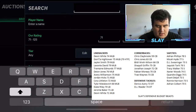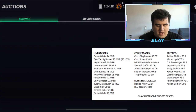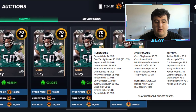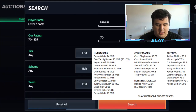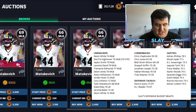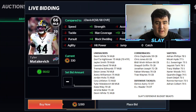Duke Riley is a 70 linebacker with 74 speed, 73 acceleration, 77 pursuit — not bad — and plus-five hit power. He's going for around 18k, which is extremely cheap. Also on the list is Tyler Matikovich at 66 MLB with 69 speed and 70 acceleration, and his hit power is only minus two from what I currently have. He's a super cheap option if you need a budget linebacker.